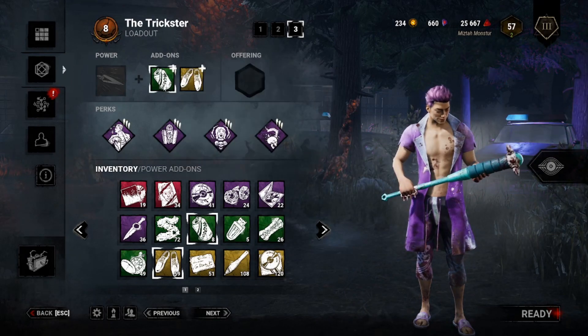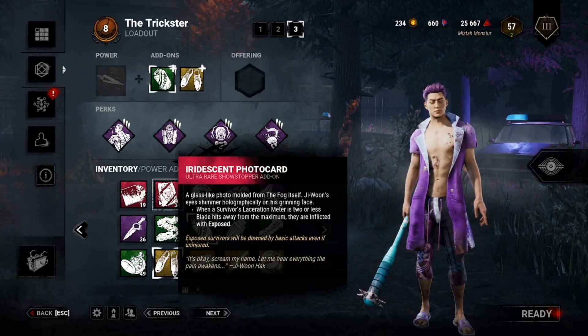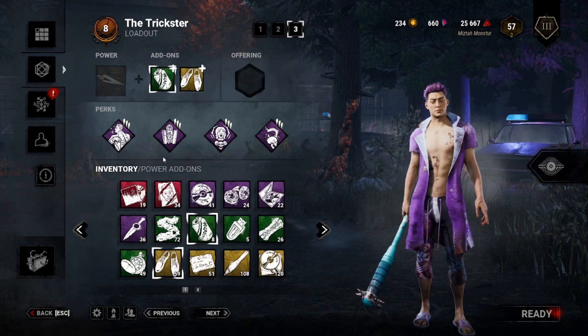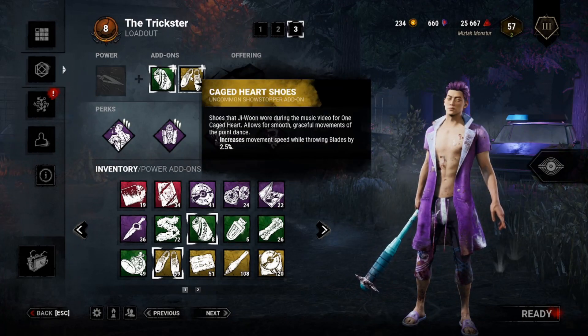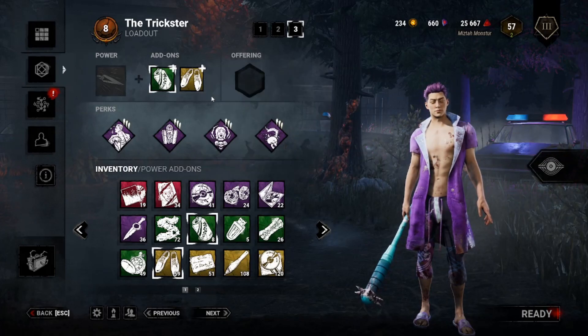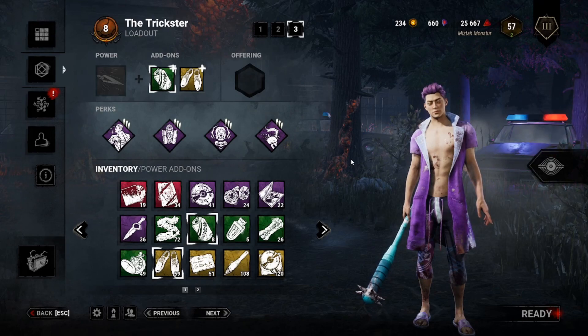For add-ons, you can take it one step further and use the Eerie Photocard. I'm not going to make myself fish for any more M1s, but I already have a bad habit of that. With these two we're just going to make it so that the knives get out of our hand a little bit faster and that we don't lose distance while throwing those knives. That's the idea, that's the build — roll the clip and I hope you enjoy.